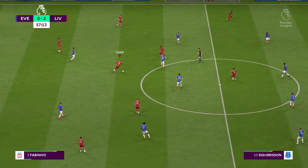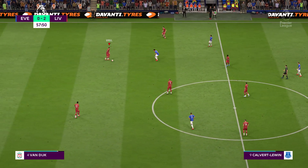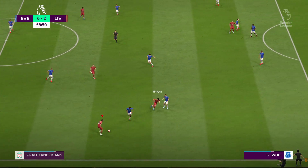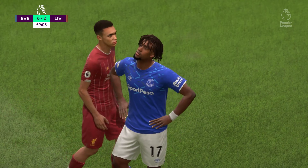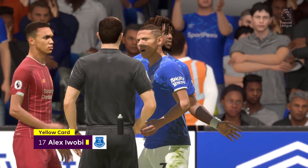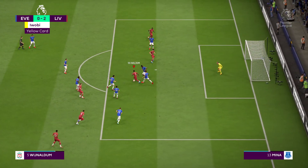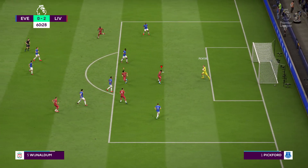Fabinho to Robertson. Wijnaldum, Virgil van Dijk. Roberto Firmino, Jordan Henderson. Trent Alexander-Arnold into the attacking third - free kick against Everton. Yellow card for the Everton man - strong challenge, he didn't get the ball. Roberto Firmino, Jordan Henderson. Wijnaldum - they can't stop him. The keeper's done well to keep that one out.